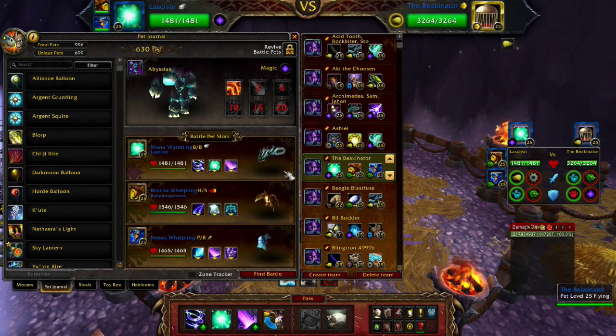For this particular battle, I'm going to use the Mana Wyrmling. I have his abilities set to Feedback, Amplify Magic, and Mana Surge.